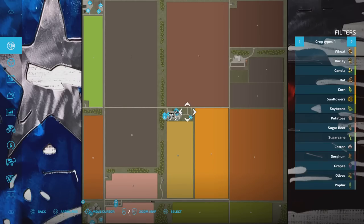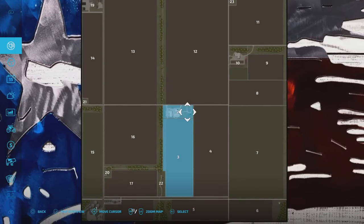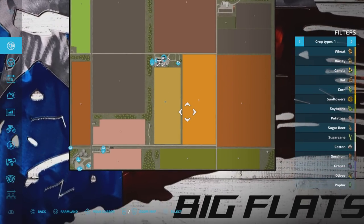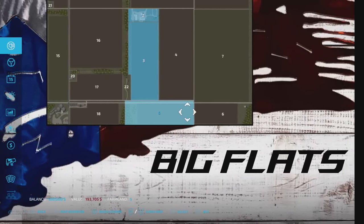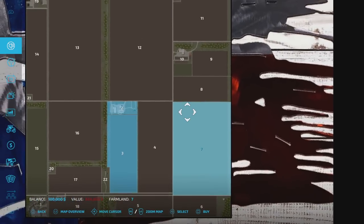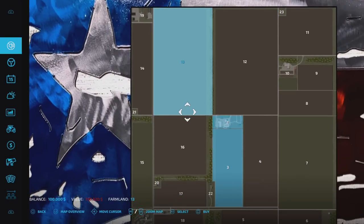The map looks like this — big fields, big country. On New Farmer, we start with Plot 2 and Field 3, plus the main farm. Field prices, considering the size of them, aren't too bad: 193 grand, 146 grand for the small to medium ones, and 624 to 800 grand for the big ones — not as expensive as I expected.